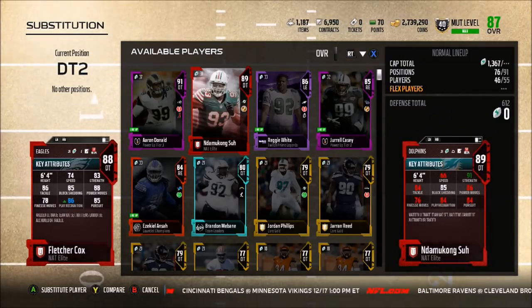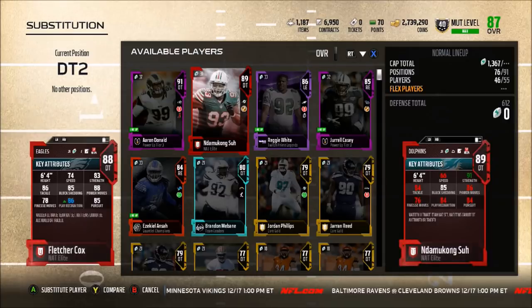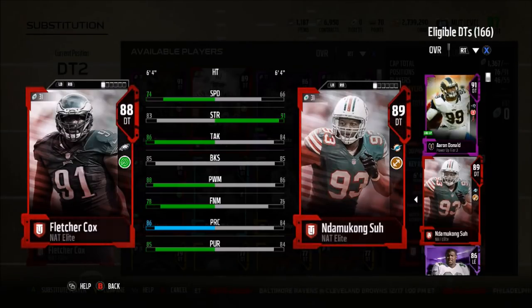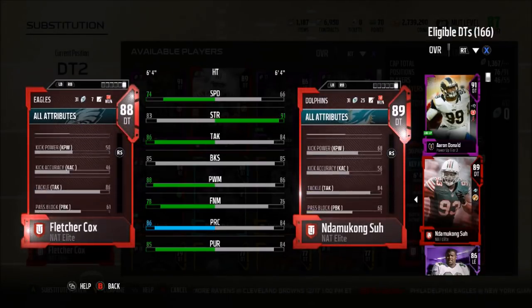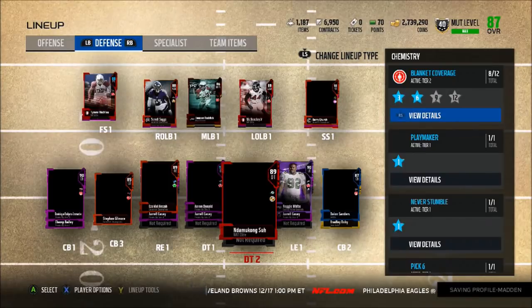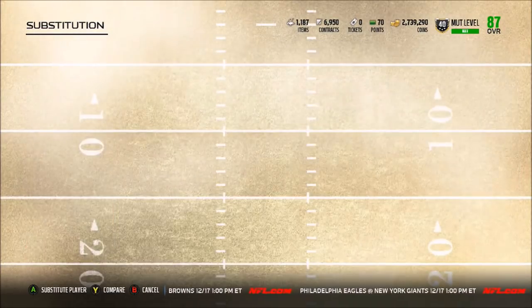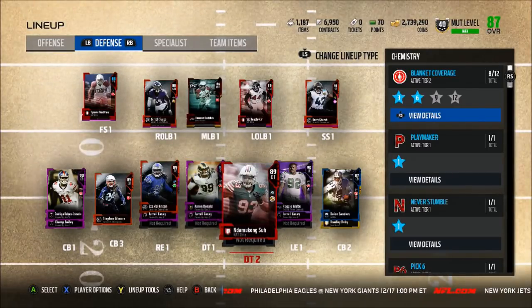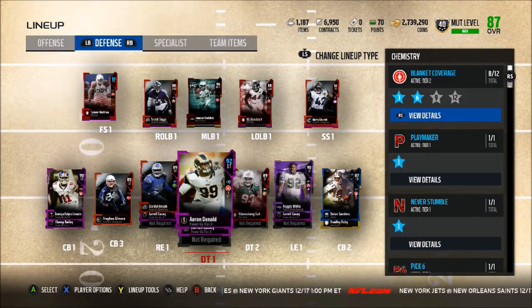Thank you EA, but this doesn't make any sense to me — how is Ndamukong Suh an 89 overall when the only thing he has better than Fletcher Cox is strength? The power move isn't as high, finesse move, play wreck — literally the only things he has are strength and blocks shed, which are the same. Acceleration isn't even better. Nothing is really better than Fletcher Cox. I guess we can throw him in and see if he gets an upgrade. I'll probably end up keeping Ndamukong Suh to boost the overall a bit and throw Fletcher Cox into a set, since I run a 3-4 and don't really use two defensive tackles.